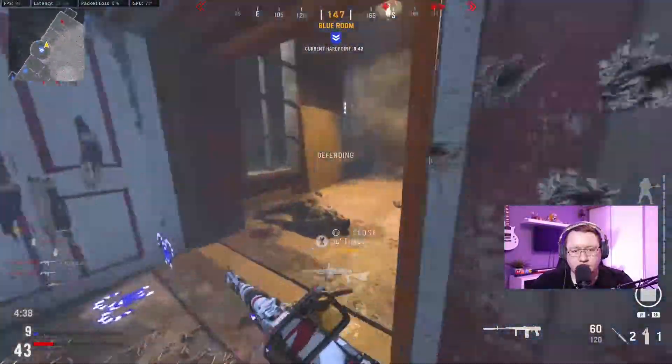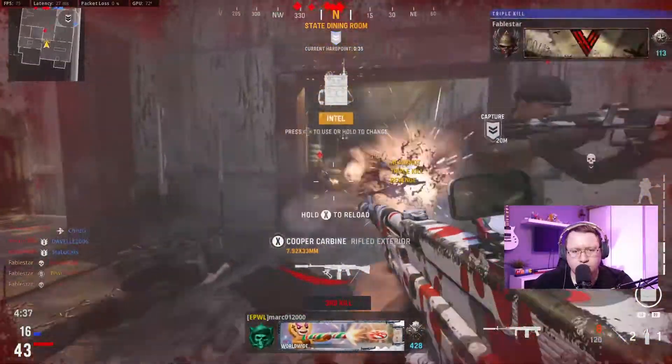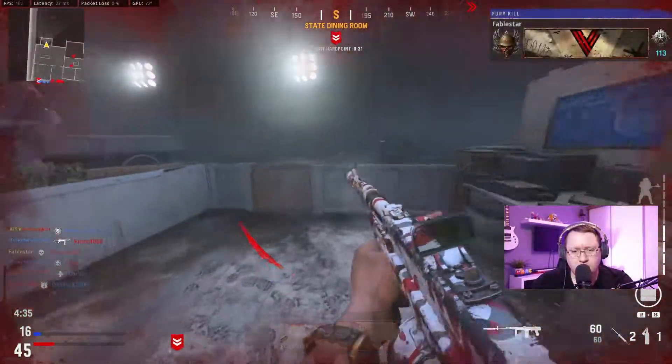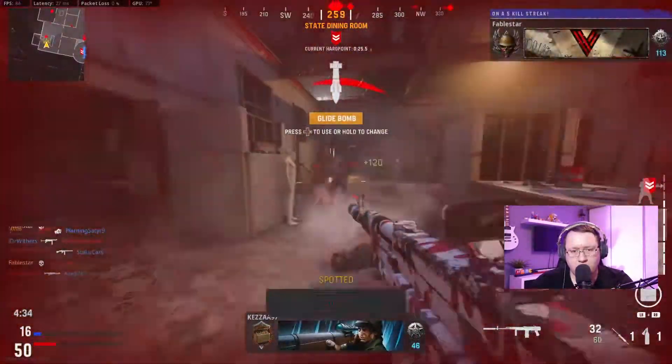Mind Games requires 100 aim-down-sight kills with particular attachments equipped. The attachments you're going to need are the ZAC 650mm Precision, 7.62x54mm 30-round mags, and the ZAC 12A Star. Once you've got these attachments available, make sure they're selected and get into a game. You're usually going to be aiming down sight when taking on opponents anyway, so make sure you have a decent sight on and these will take care of themselves.